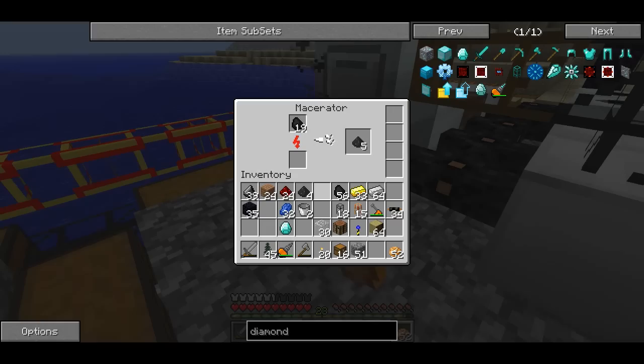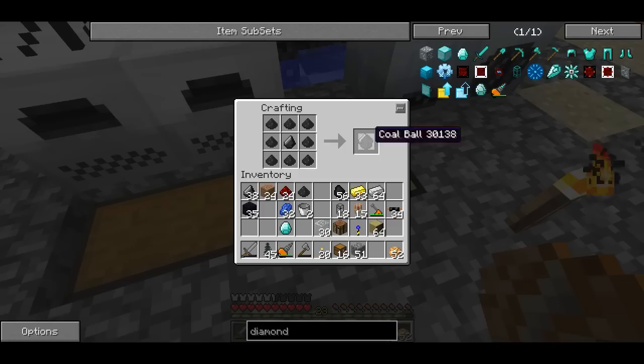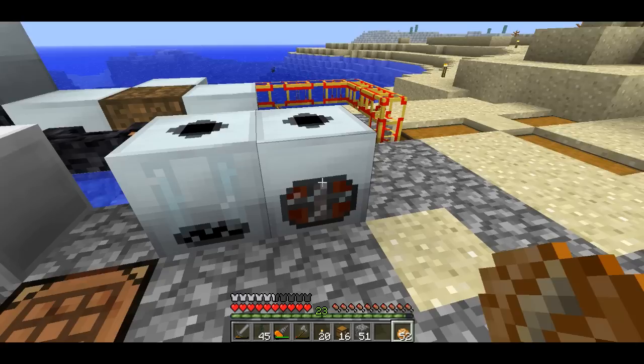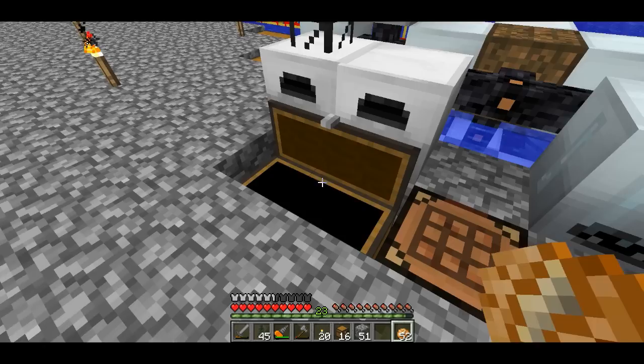Right here I have a macerator. The macerator is grinding up the coal into coal dust, so if I grab some of that, I can come over here and craft that into a coal ball. Now luckily I have tons of flint because of my flintify program on my turtle. So here's a coal ball, and I have some other coal balls over here that I've compressed into this compressed coal ball thing.